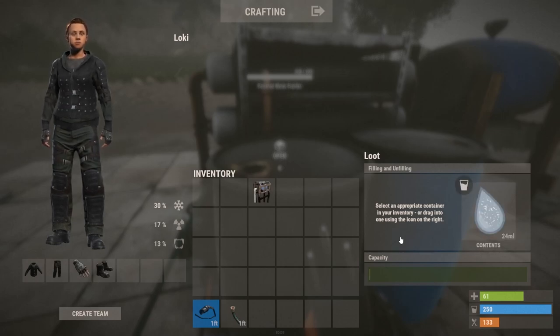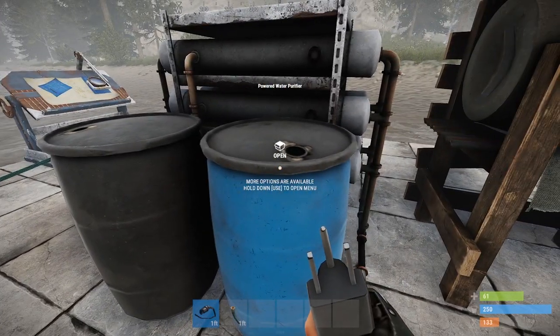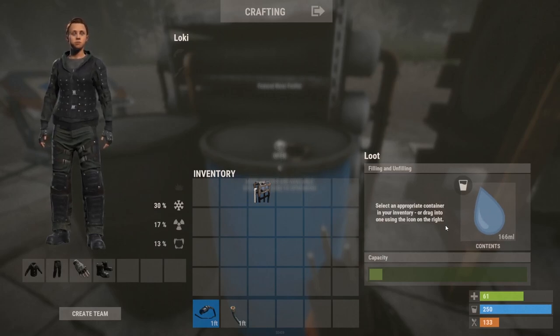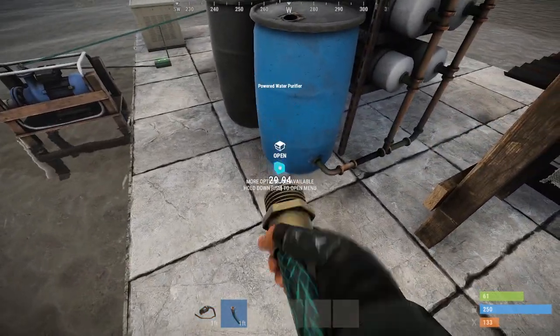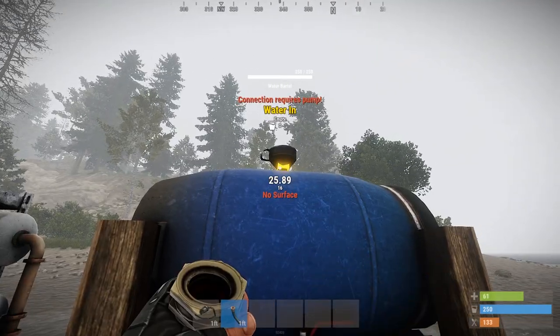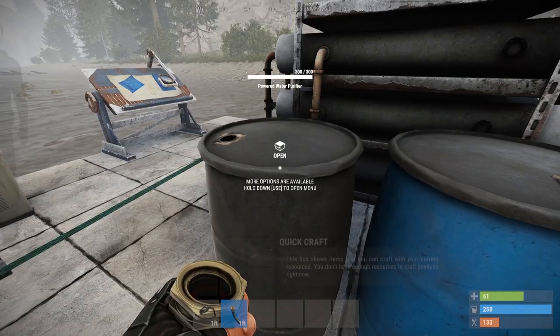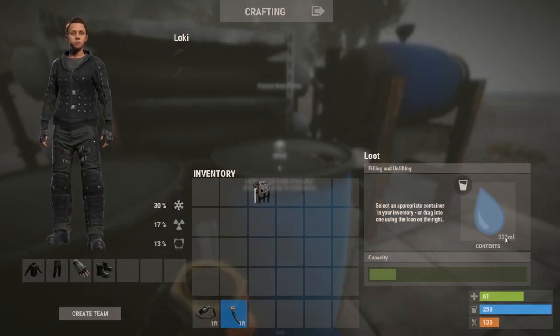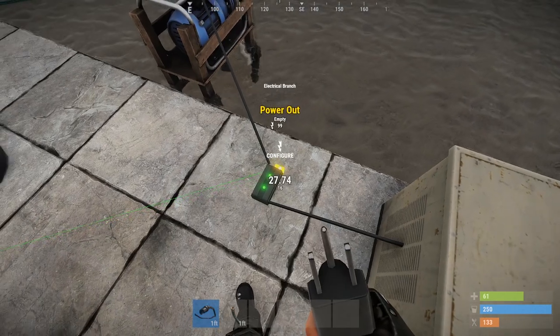I'll just fast forward this — that was about five seconds. As we can see, it's now filled up with 30 milliliters of salt water. Coming over to the other side, it's now starting to purify that water. This is some water I already had in there without any electricity, so it's purifying water without any electricity. This is where it does need electricity: when you take the water output and put it into the top, you can see the connection requires a pump. We can see it's pulling in the salt water, and now we're at 333 milliliters — so it is purifying without electricity.